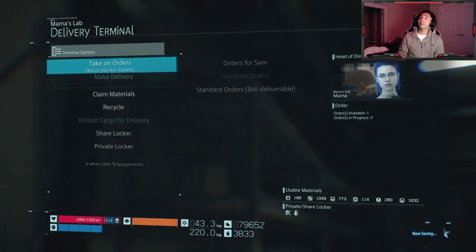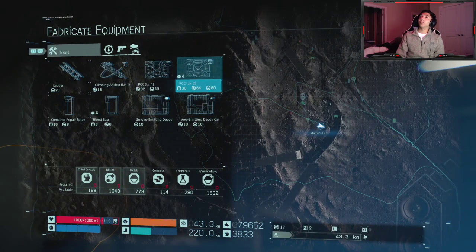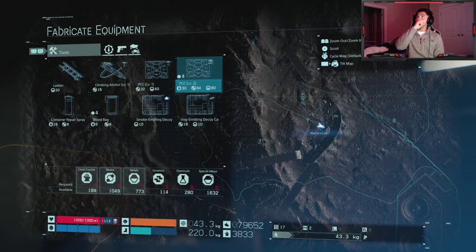I'm just going to look it up to double check. When you go to Fabricate Equipment, PCC Level 2 is 30 Kyocrystals, 64 resin, and 80 metal. It was at the bottom — I was trying to guess it.